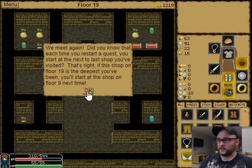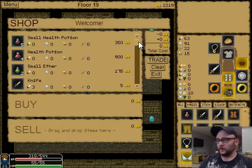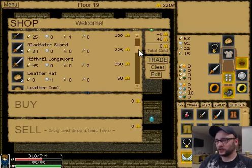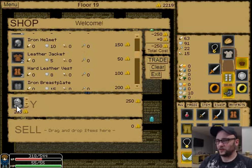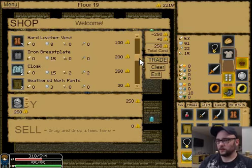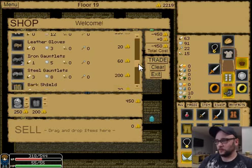If this shop on floor 19 is the deepest you've been, you'll start at the shop on floor 9 next time. There's a bigger one — holy shit, is that expensive? Good lord. For 300 health — nine hundred. That is a lot of dosh. Ooh, a mithril sword! Oh, that's tempting — it's only 300. Ooh, look at that cloak — it gives me speed. We'll just grab that. So we should be... emulative hesitation. Decreases enemy agility by 5. That sounds reasonably useful.